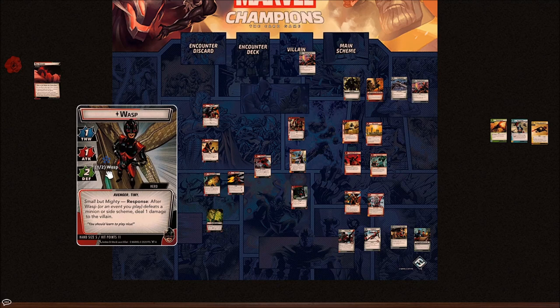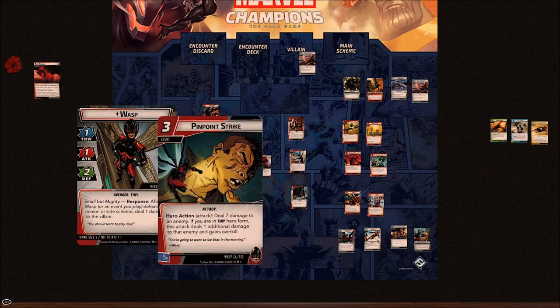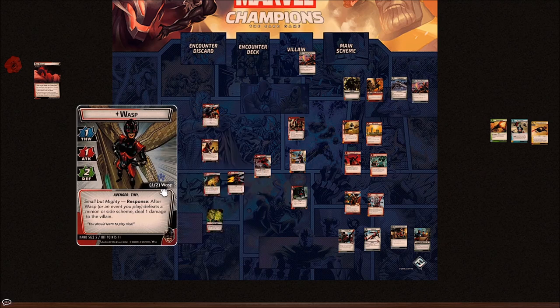That's really powerful going up against tough minions in Claws or Kang's deck. It's a tight signature kit — it's all about being in the right form at the right time and efficiency. You want to use Wasp Stings in Giant Form to spread damage, flip to Tiny Form, then Pinpoint Strike — since it has overkill, it doesn't waste any damage and you get that bonus damage from pinging.